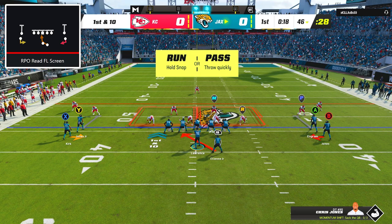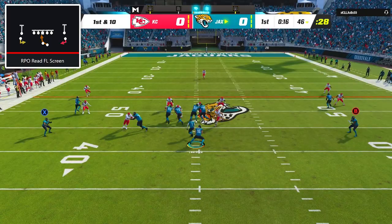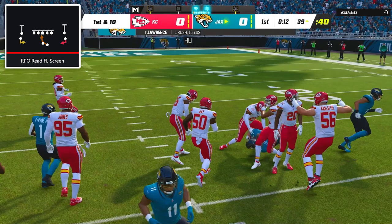Now it was our turn to play offense, and I started off the game with one of my favorite plays of the scheme, which is RPO read FL screen. Before the snap, we have to read the read key defender, and in this case, because he crashed inside, I kept the ball with Trevor Lawrence and took off up the middle for a 15 yard gain before sliding down to avoid getting hit.